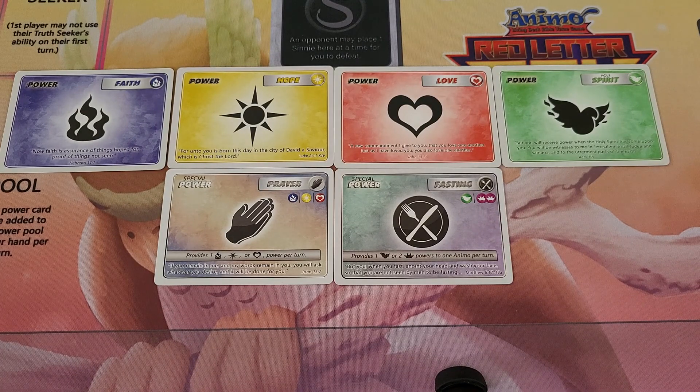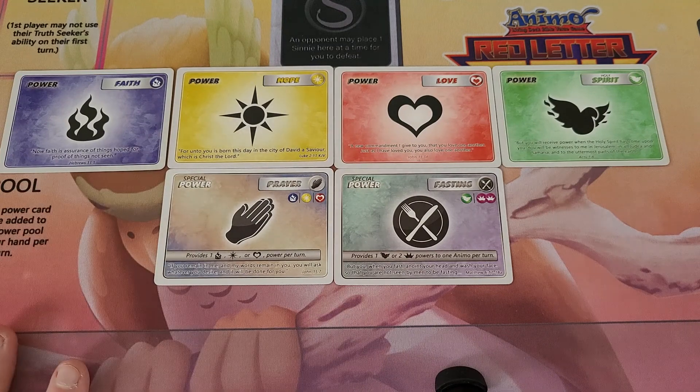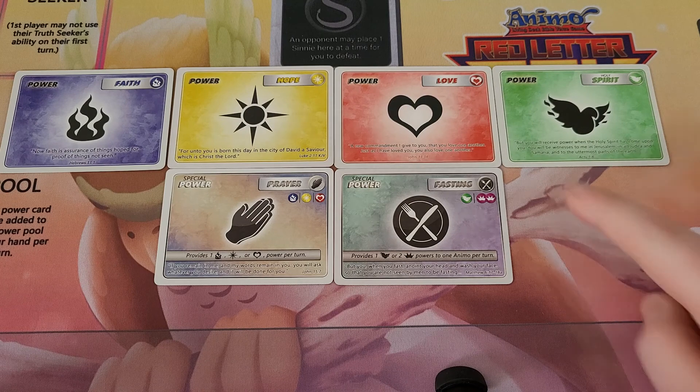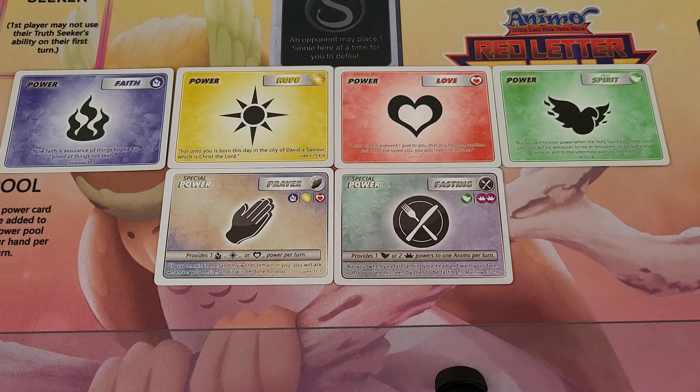Here are the Power Cards and what they do, and then we'll go over the cards that interact with Power Cards. First off, we have Faith, which provides one Faith Power. Hope provides one Hope Power. Love provides one Love Power, and Holy Spirit provides one Holy Spirit. Those are pretty much self-explanatory. You mark them to match the cost.